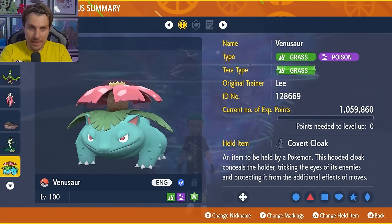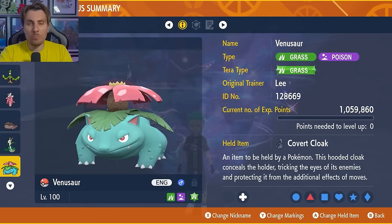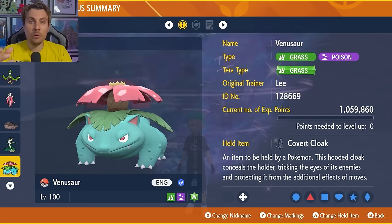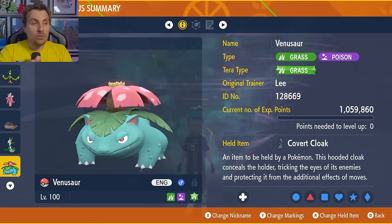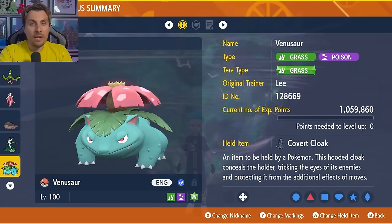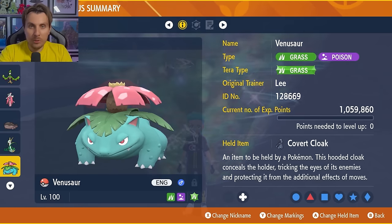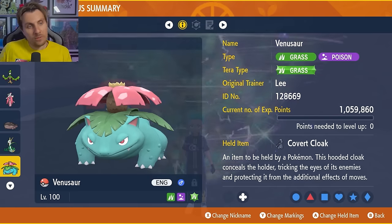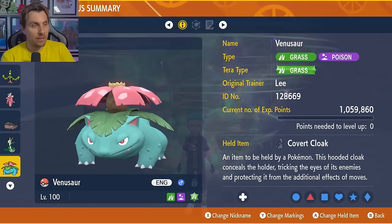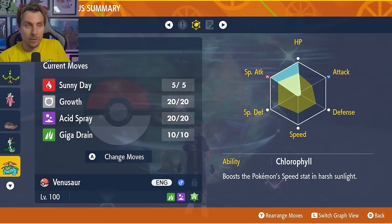The final build I'm recommending is Venusaur. The key reason I picked it is that Venusaur is naturally faster than Pikachu and can outspeed it, letting you get your setup moves off more reliably. Grass Tera typing, Covert Cloak, level 100. Note that Vileplume and Victreebel are also viable options with similar typing. The moveset is Sunny Day, Growth, Acid Spray, and Giga Drain, with the Chlorophyll ability.